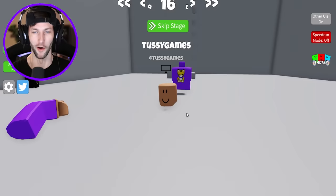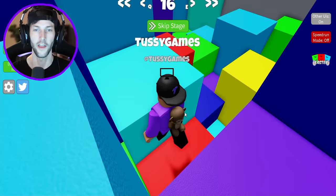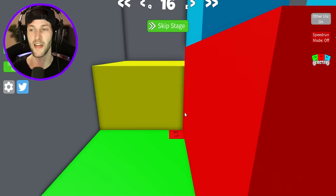Whoa, look at this one. Nice. Some colors. The hide and seek. They hid the block, but it's so much easier when there's someone else in here. Oh, it's right there. It's another tiny little oof block. How cool.